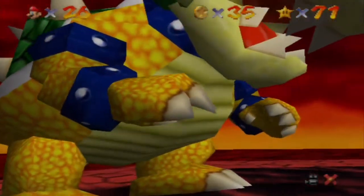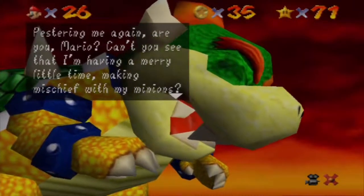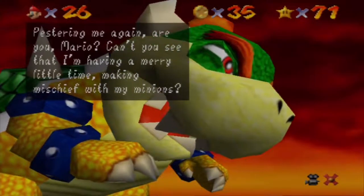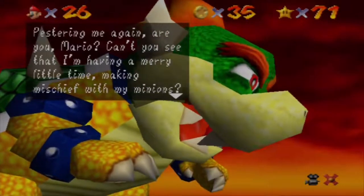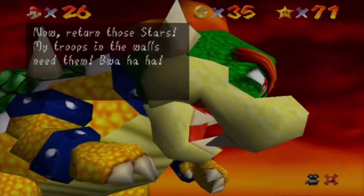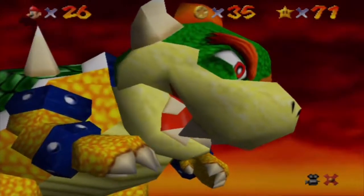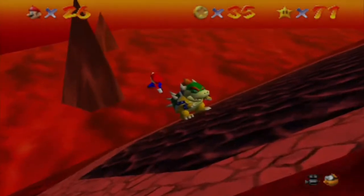Bowser: 'Let's go — pestering me again, are you Mario? Can't you see that I'm having a merry little time making mischief with my minions? Now return the stars — my troops in the walls need them!' He has a couple of moves — he does that tilt that tilts the whole platform.